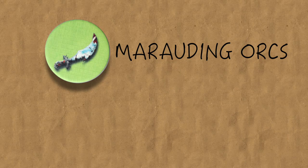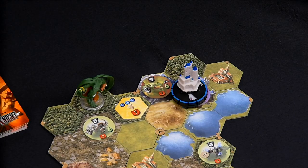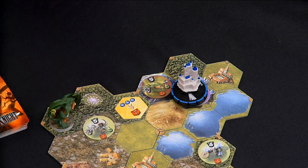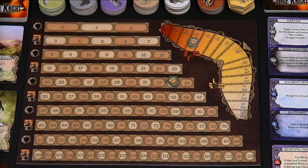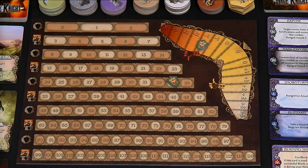Lastly, let's talk about initiating combat with the two types of rampaging enemies in Mage Knight: Marauding Orcs and Draconum. You can initiate combat with these enemies in two different ways. First, you can just declare the assault from an adjacent space. Second, you automatically trigger the assault if you move from one adjacent space to another adjacent space. If victorious, you gain one reputation for killing a Marauding Orc, and two reputation for killing a Draconum.